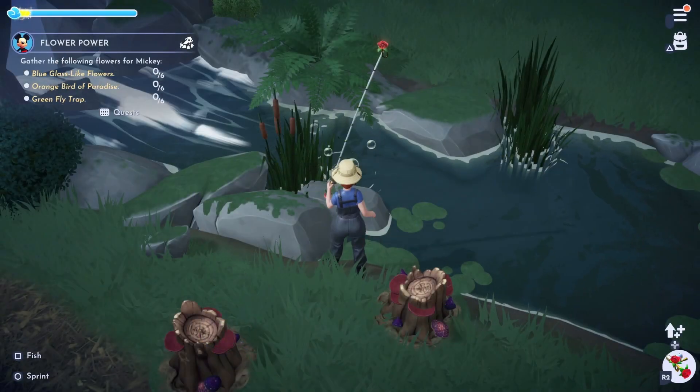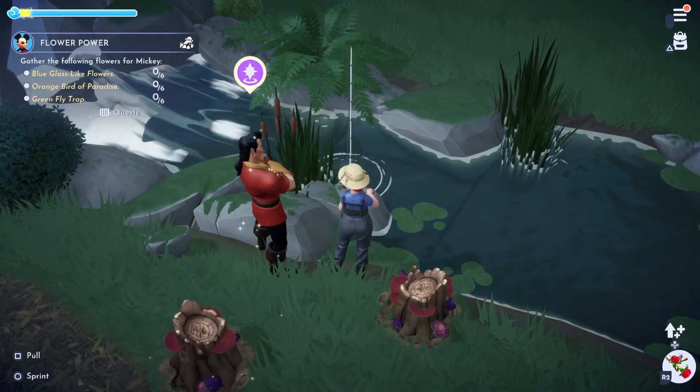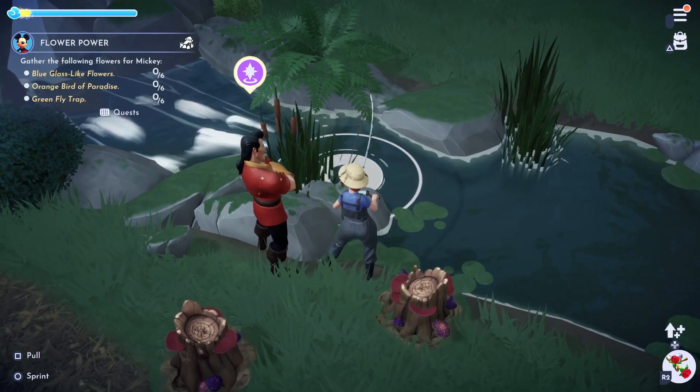Then we have the here and there fish. These can be caught from any biome by fishing outside the bubbles. They only spawn between 6am and 10am in the morning, or 6pm and 10pm in the evening.